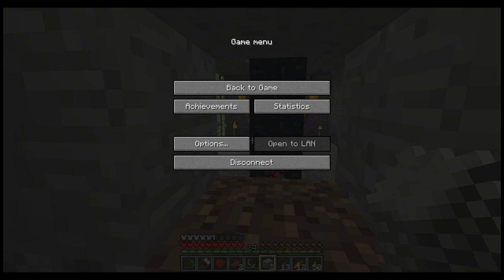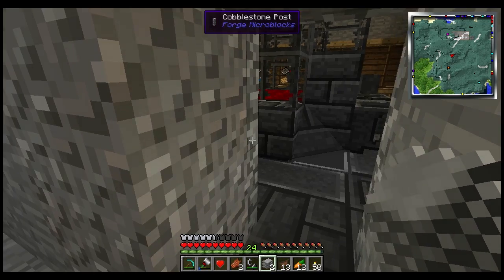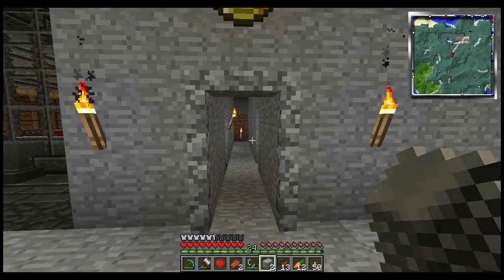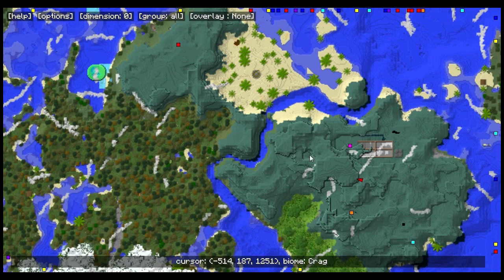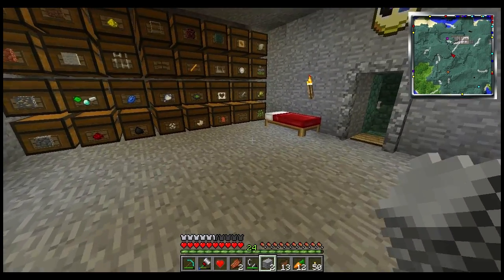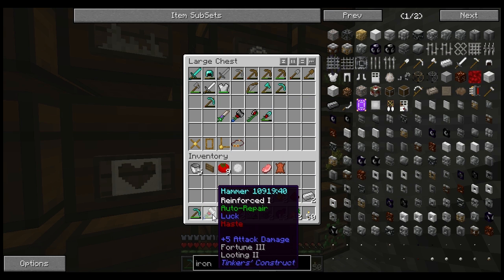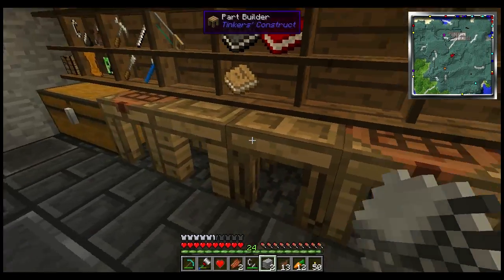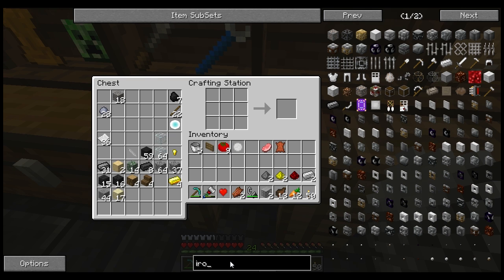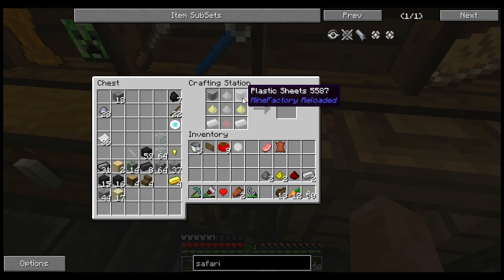The other time I got blown up was more recently, after the last episode you haven't seen. I had a safari gun and my exo armor on, but nothing nice on it — so I effectively had no armor — which is exactly why you're not watching that episode. I went through a portal into the nether, there was a creeper, it blew me up and stopped my portal. Today I'm going to go ahead and build the safari gun again. It's not too bad — you need two plastic sheets, and as long as you have rubber, you're good to go.